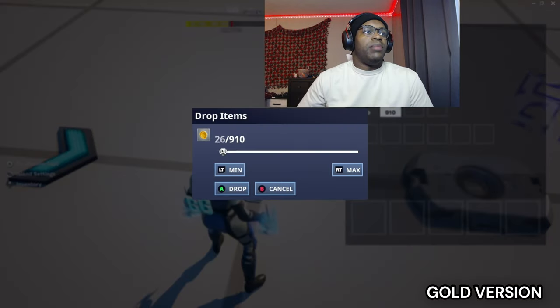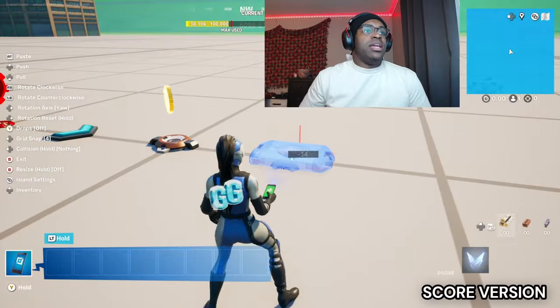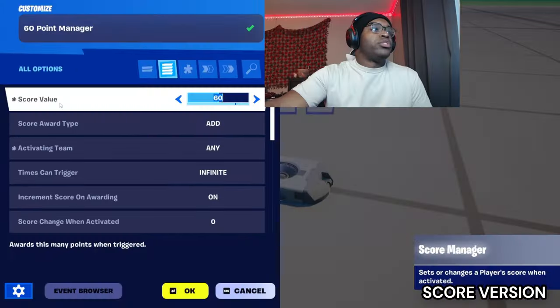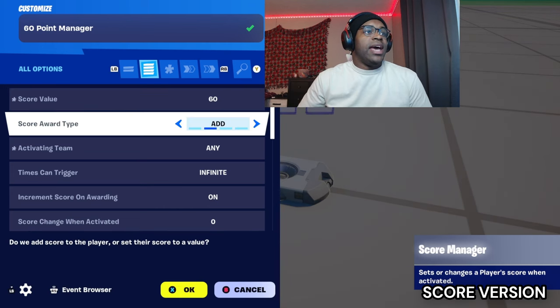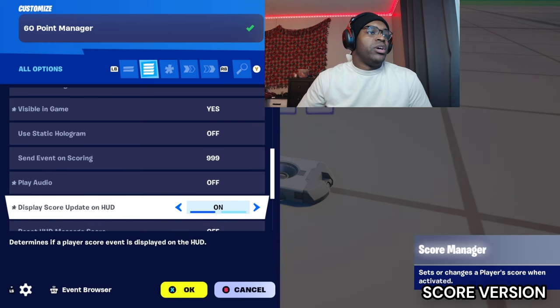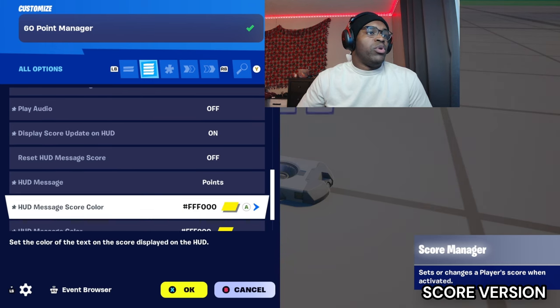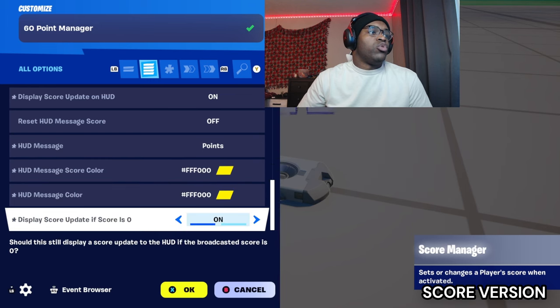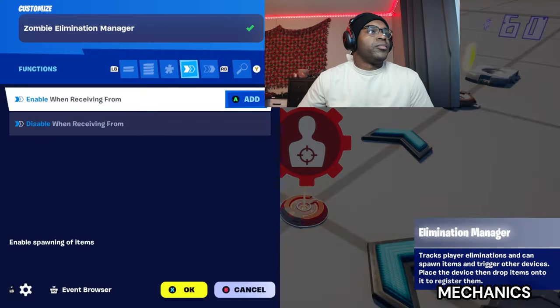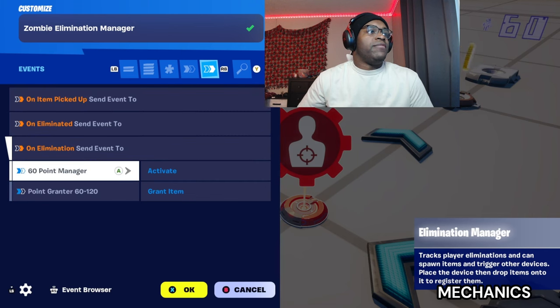Drop 120 for the second amount. Place down another score manager and name this '60 Point Manager'. Score value: 60, score award type: add, minimum and maximum: 60. Play audio: off. Display score update on HUD: on, put 'Points', color gold or yellow. Display score update if set to zero. Go into your elimination manager and on elimination send event to 60 point manager, activate.